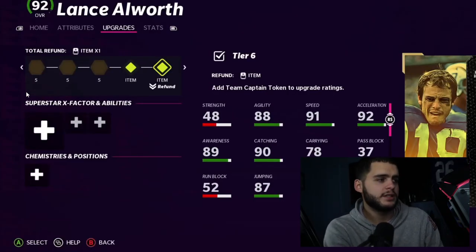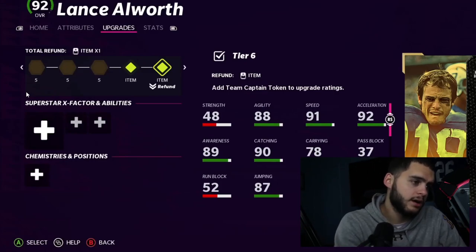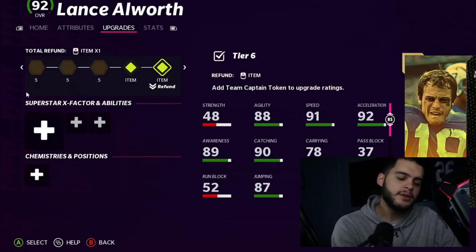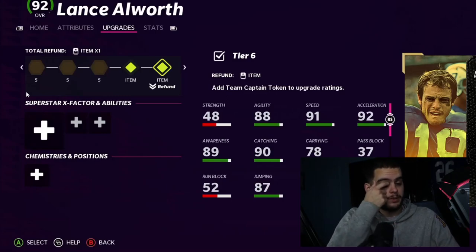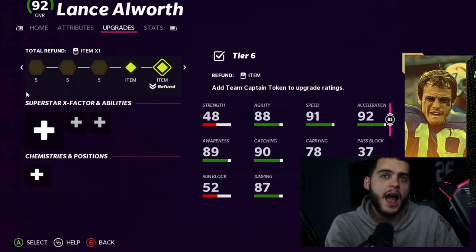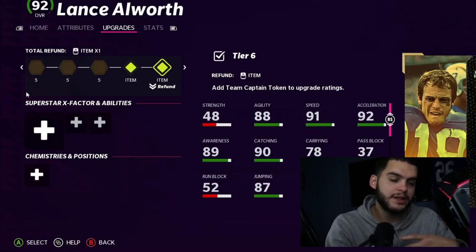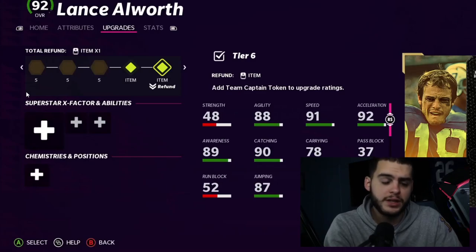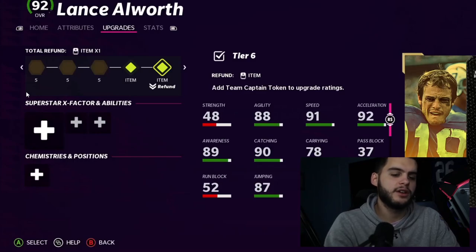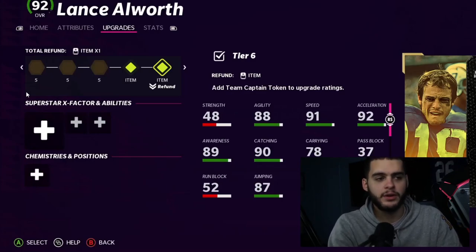Another team captain token is coming tomorrow — stay on the lookout. Gear Lance overall up to 92. I think they should really get team captains up to 94s at this point. A captain is supposed to be the best player or leader on your team. They should make team captains always tied for the highest overall in the game, so budget players and god squads alike have someone that can compete. If your captain was a 95 overall, anyone who earned them could have a competitive player to use online.